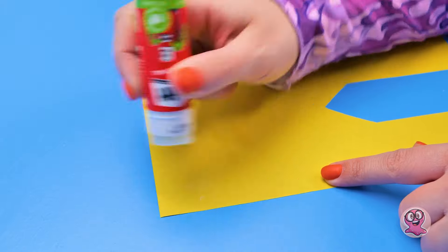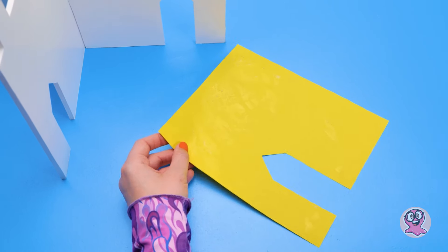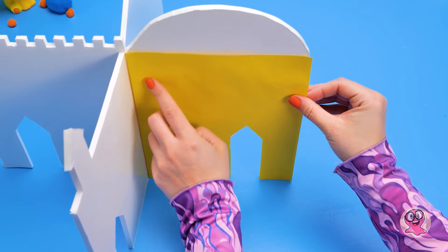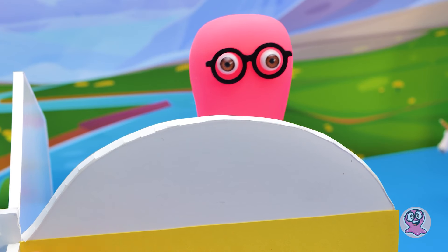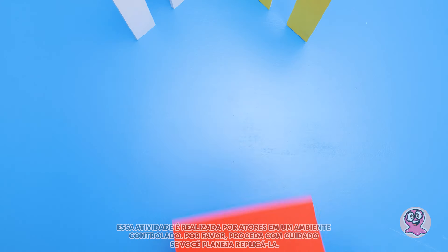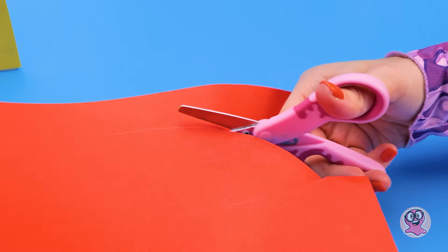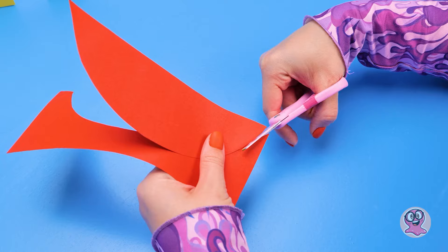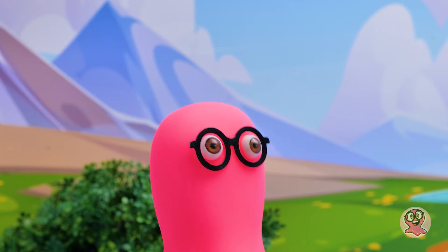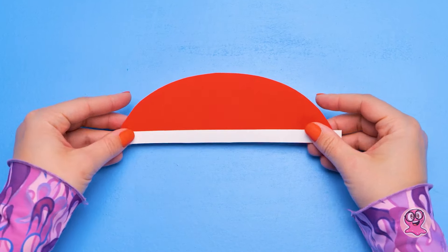Perfeito. Agora vamos aplicar um pouco de cola e deixar essa parede reluzindo. Que cor linda! O quarto ficou bem alegre e vibrante. A princesa vai adorar. Vamos fazer o telhado vermelho. Eu gosto dessa cor — é tão alegre. O que você acha, Sammy? Eu tive uma ideia. Espera um segundo, já volto. Sam, onde você foi? Precisamos terminar o telhado.